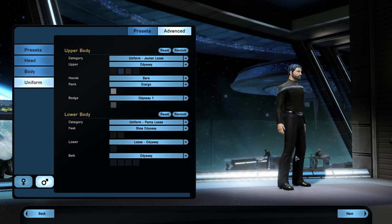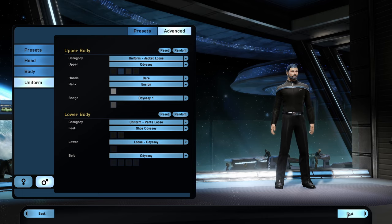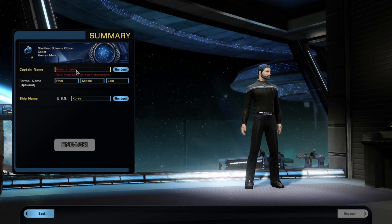Alright, that's a quick run through character creation. We're good with where we're at — we can always change this stuff later in the tailor. I've got a name for the character, and we'll take the ship name 'Archangel' — that's good. Character creation, name, ship — we're ready to start.